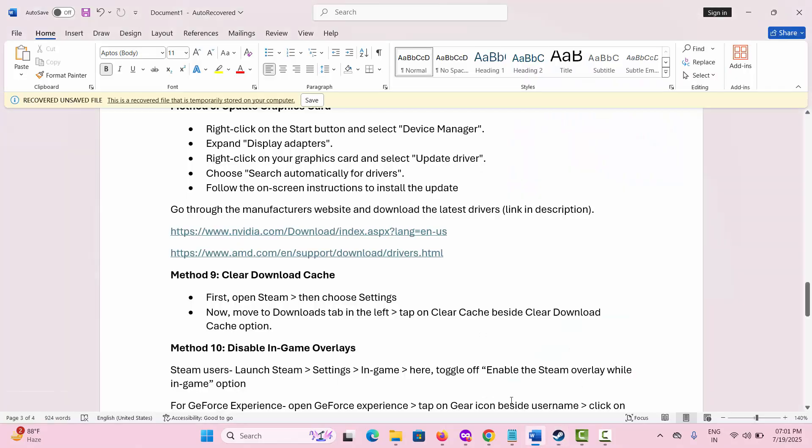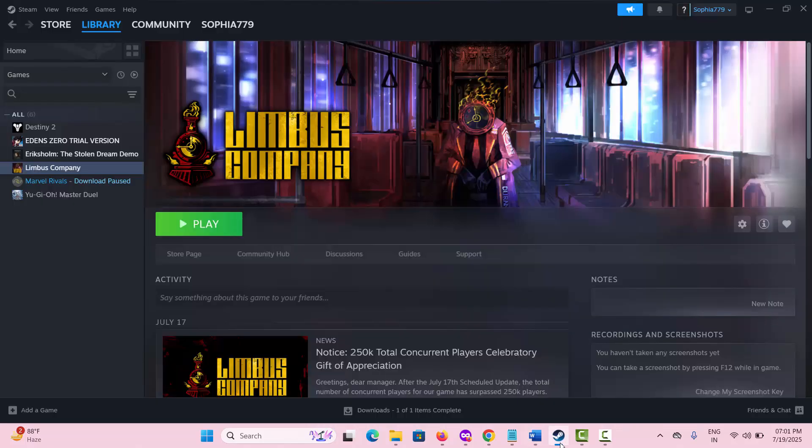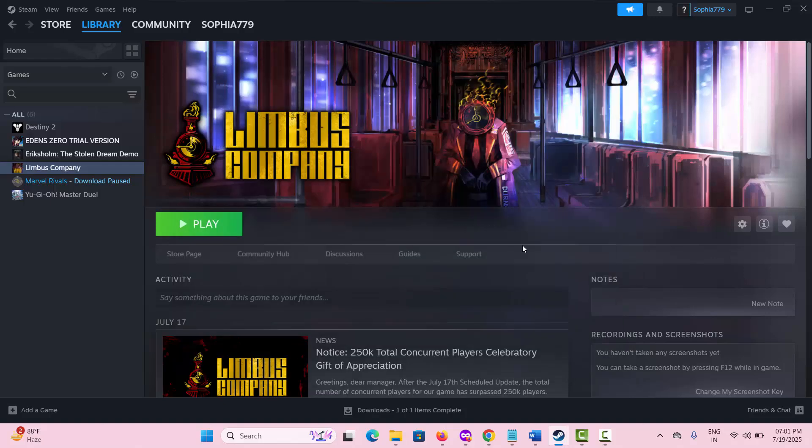The next solution is to Disable In-Game Overlays. For that, go to Steam, under the Library section, select the game, right-click on it, and select Properties. Under General, you can see the option Enable the Steam Overlay while in game is enabled. Simply click on it to disable it, then try to play the game and check if this solution works for you.